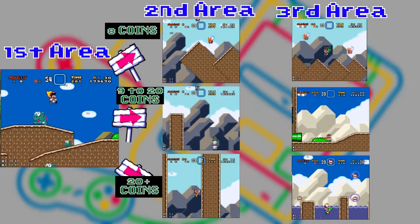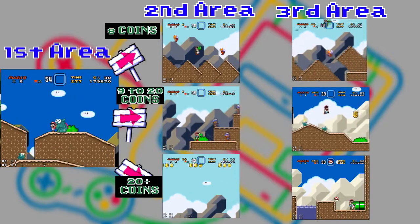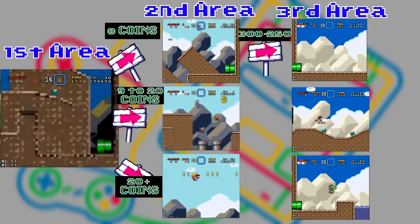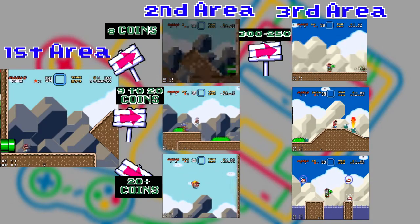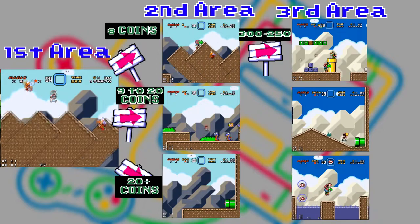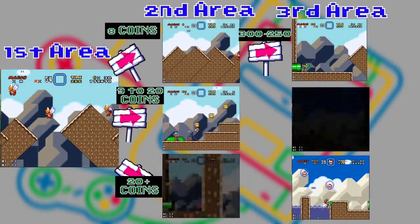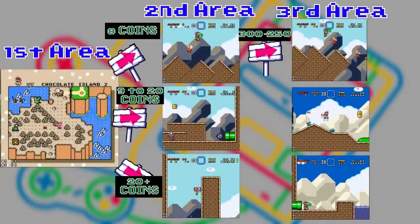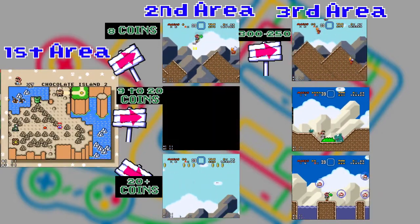In the second area, which is made up of three stages, your next destination depends on time. From 300 to 250, you go to the charging chuck stages. Here, you will find the key and finish the level, making way for the secret level Chocolate Secret. If you want to get here, we advise being as fast as possible without giving importance to coins.